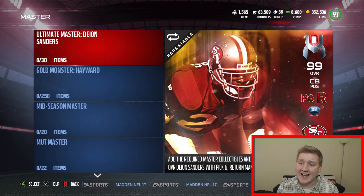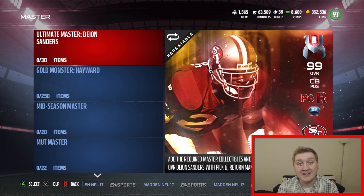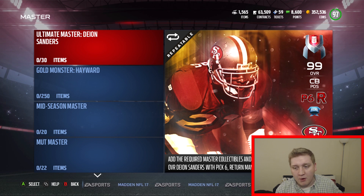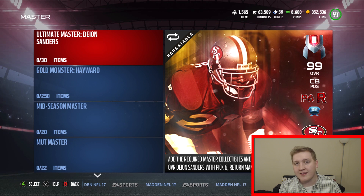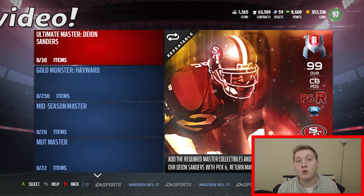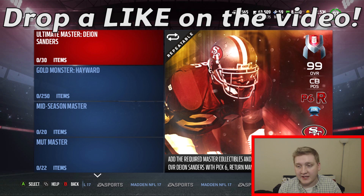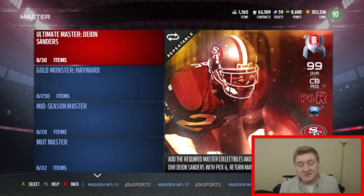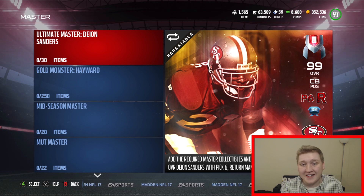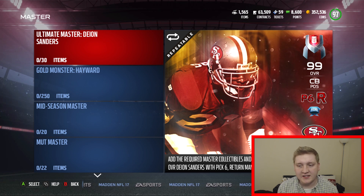We're going to start off with this 99 overall cornerback, Deion Sanders. He's got Pick 6 Kem and Returnman Kem. Now both those are brand new. They're both very similar — they give you unlimited acceleration until you are touched. So if Deion Sanders gets an interception, he will have unlimited stamina until someone touches him. Same thing for kickoff. It only works after an interception or on kickoffs with this player. It's an alright Kem — I don't think it's spectacular, but I do think it's a pretty cool Kem.